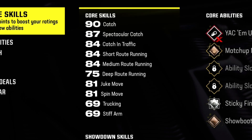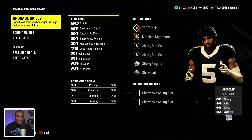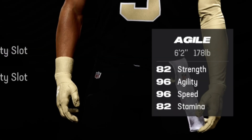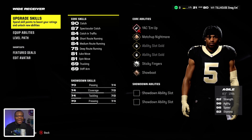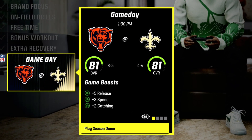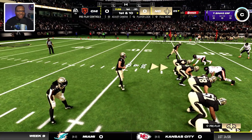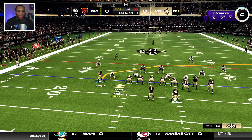We got almost everything into the 80s - we still need to work on trucking and stiff arm, but outside of that we're a pretty well-rounded wide receiver. In the bottom right corner: 96 speed, 96 agility, 82 strength. As far as our game day boost, we got plus 5 to release, plus 3 to speed, and plus 2 to catching, so we're set up going into this matchup.